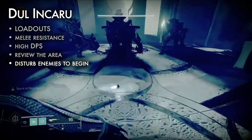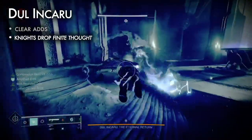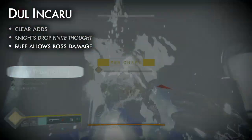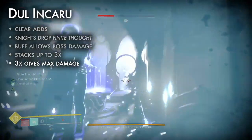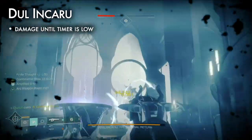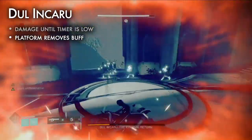There are three Fatesmith Knights in the middle. Disturb the enemies to begin. Kill the adds that spawn on the left and right side. Kill a Knight to drop the Finite Thought buff — this buff allows you to damage the boss and stacks up to three. Kill all three Knights and pick up three stacks of Finite Thought to deal maximum damage. Damage the boss until the buff timer is very low, then jump on the glowing platform in the center to remove the buff before its timer expires.